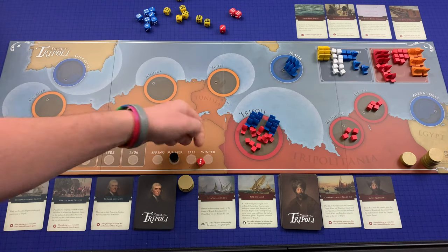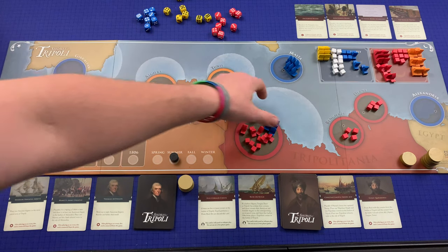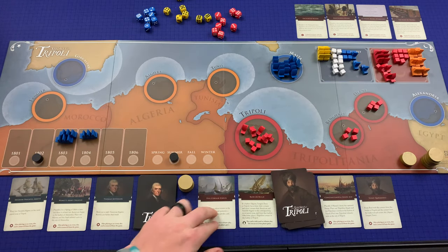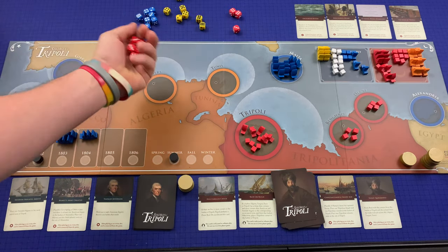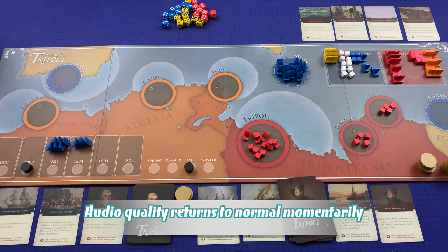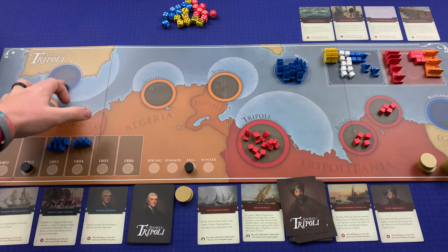They're rolling five dice back at me — they rolled one six, so one of my frigates is damaged and moves to 1802. The rest survive but go back to Malta. Now it's Tripoli's turn and five Corsairs triggers — they go on a pirate raid. I roll five dice to intercept and get two more gold. At this point I took a gamble not containing those Corsairs early at Gibraltar, and I'm down to two gold pieces. This may be a very short game.